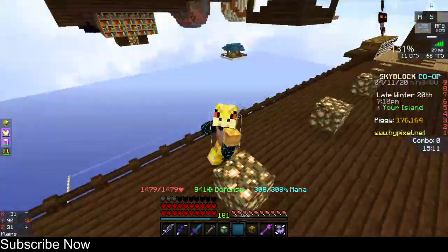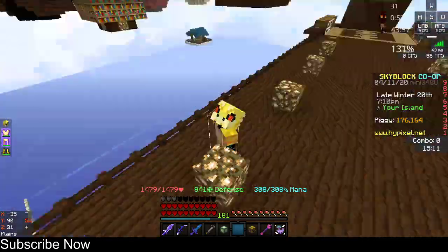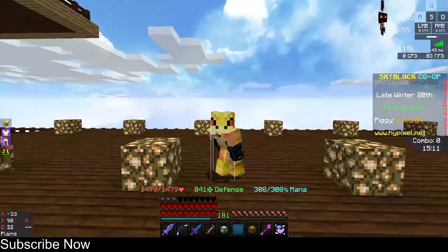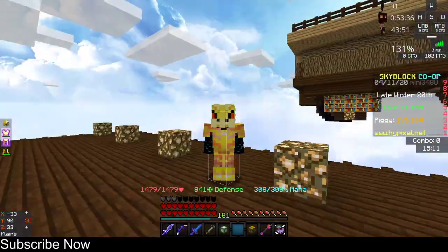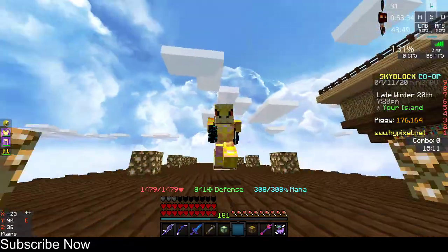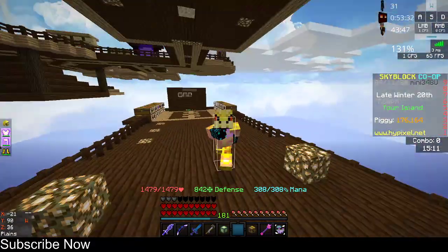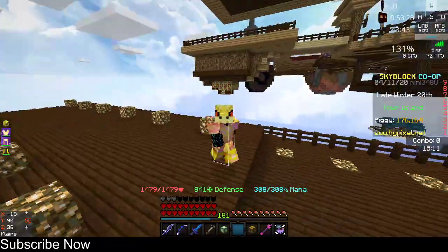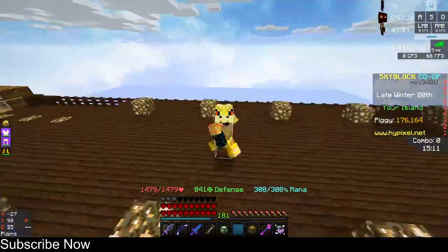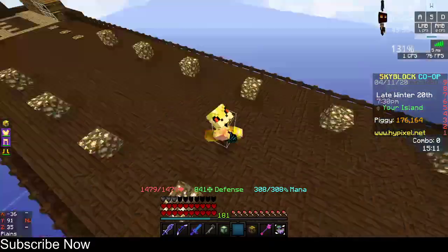Hey, what's going on guys, it's your boy Hunter Plays back with another Minecraft video. Today I'm going to be showing you how you can craft a wand of healing in Hypixel Skyblock. It's one of the easiest crafts in Hypixel Skyblock and it actually heals like 12 hearts over seven seconds — it's actually pretty good.